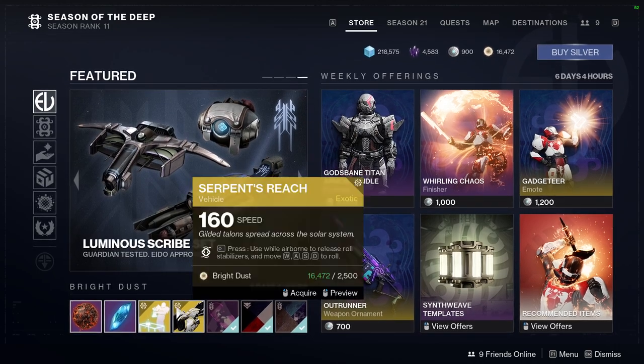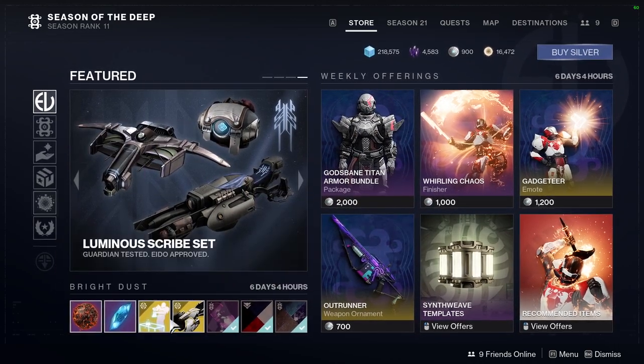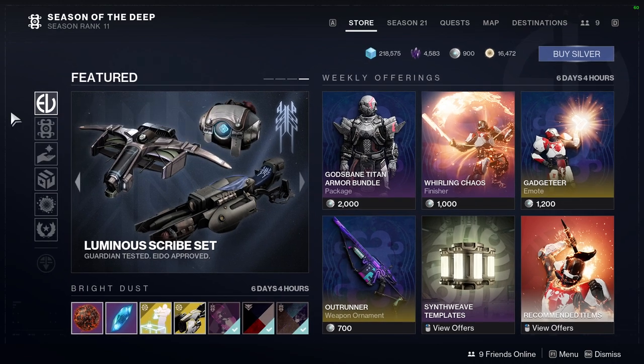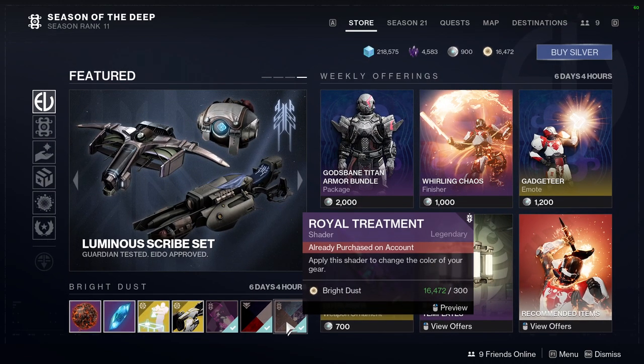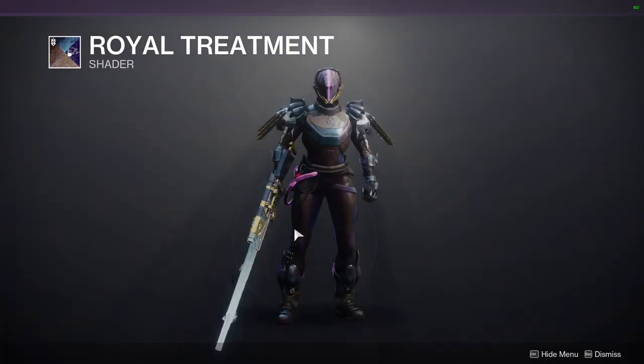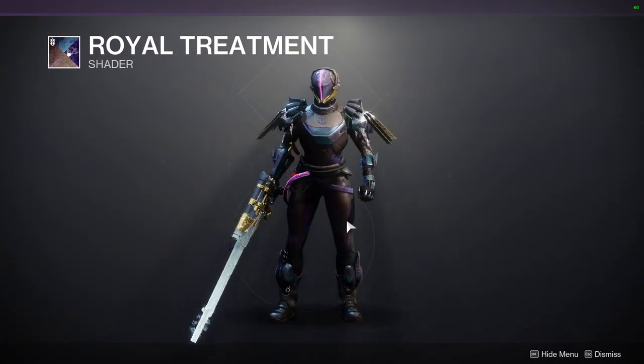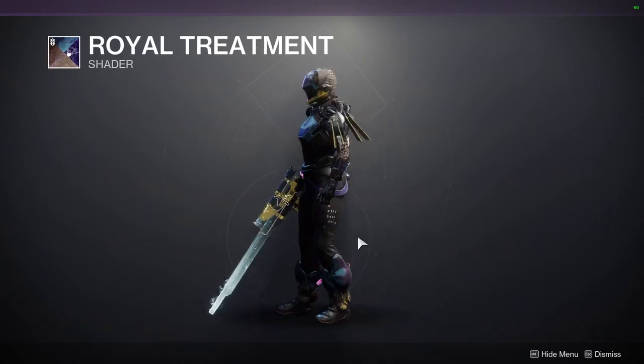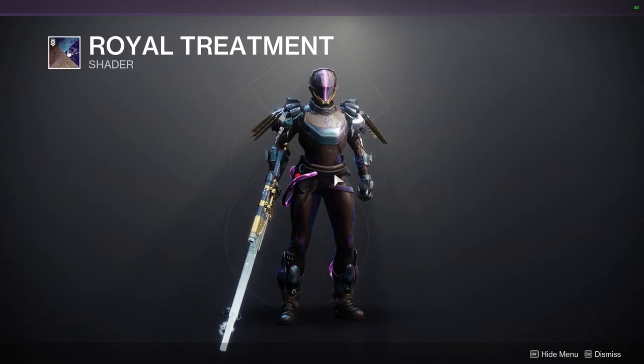So we'll look at the stuff she's selling right here first, and then we'll go down here, so that way we can get to the stuff that everyone wants to look at. For the first stuff, we're going to be looking at Royal Treatment. This is a pretty good shader. Definitely would recommend this one, especially if you have the Void set from Eververse, because this is the shader that that armor uses.